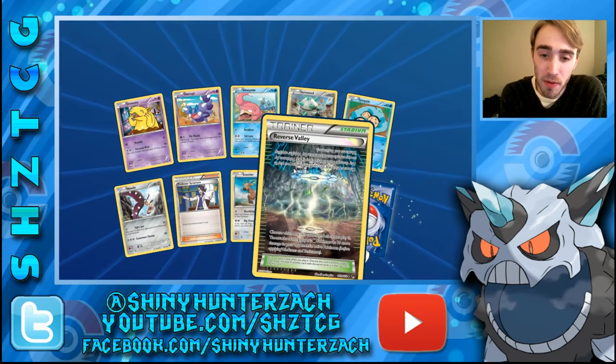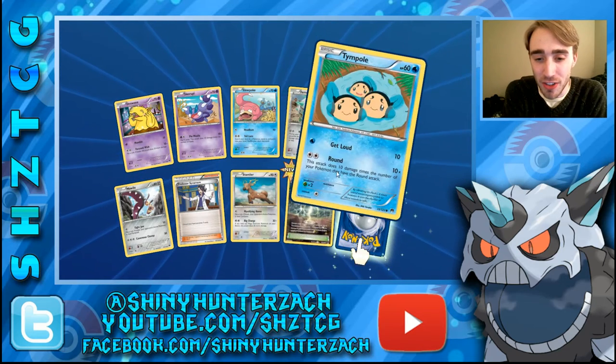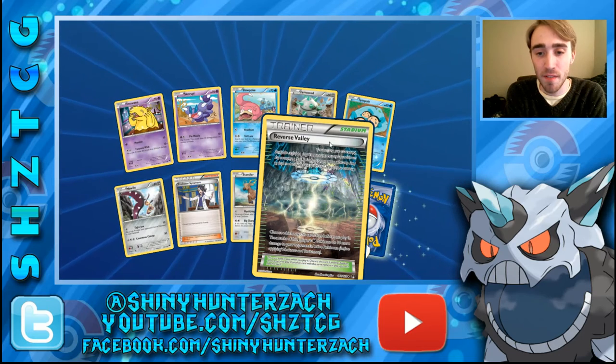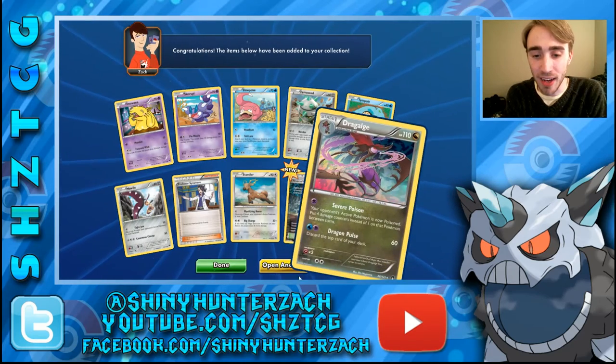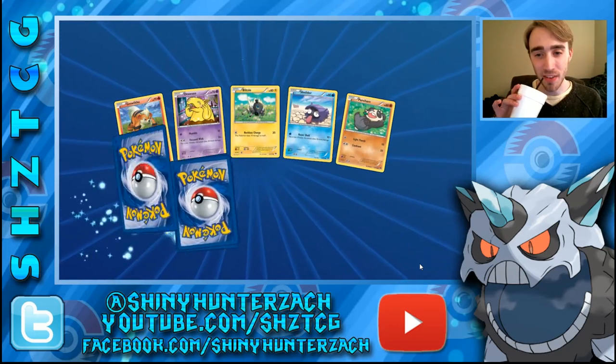Here we have a Reverse Valley — the whole card art on this trainer is Foil, unlike the other trainers that just get the Pokeball pattern. And my Rare is a Dragalge. So 24 packs here — we're slowly getting down to the end of it.